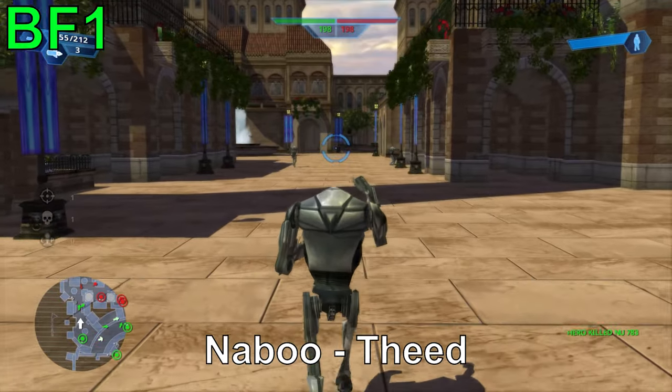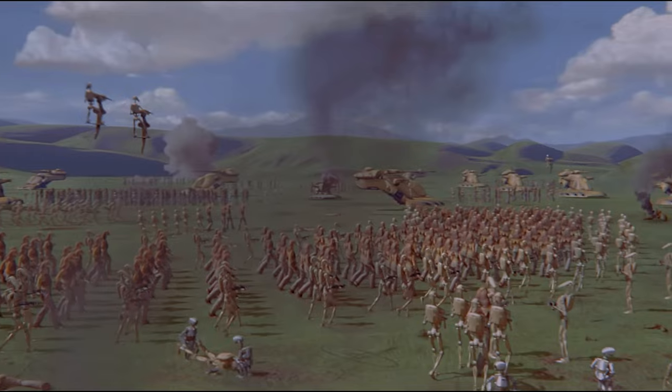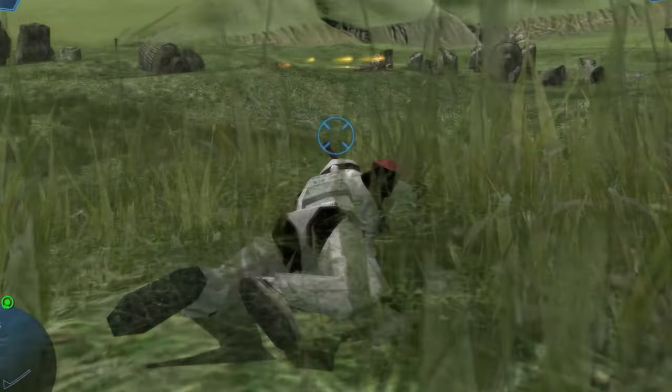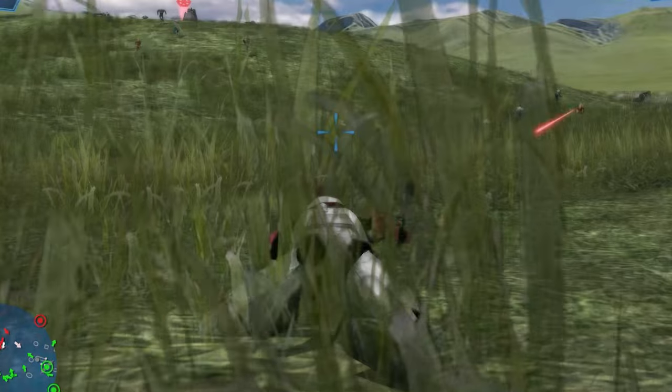Naboo has two maps in the original game. Naboo Plains, which is clearly based off the big grassy fields from Episode 1. Although there aren't many details they could have added to link it to the films, it's still fun hiding in the grass and sniping enemies. Sadly, this map was never brought over to the sequel or even the reboot.